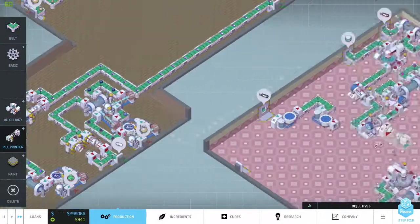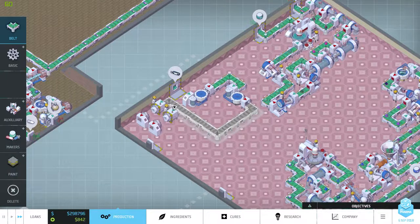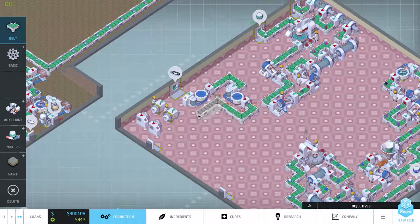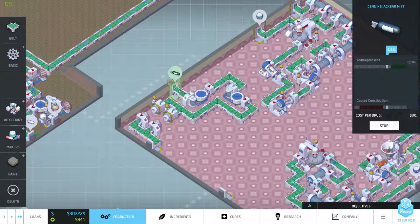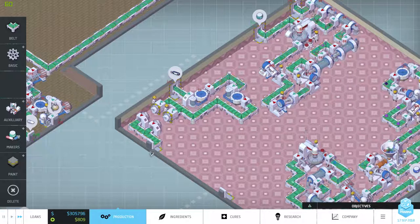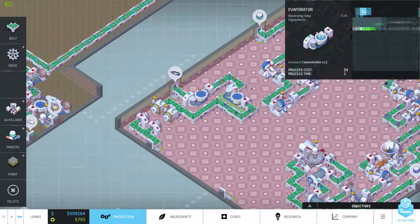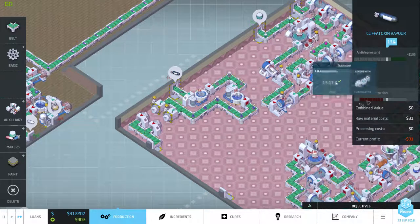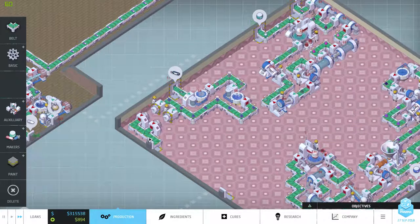Now we can use our handy dandy little pill printers, which I am going to put over there. I want to conserve as much space as possible. It costs 31 per pill to get in here, and out comes a perfect product. Can this — yeah, it actually is destroyed by an evaporator, so we just get the pure ingredient here. Perfect antidepressant — which is pretty nice!